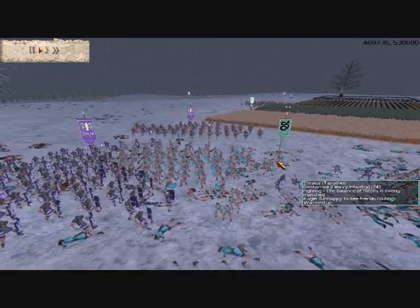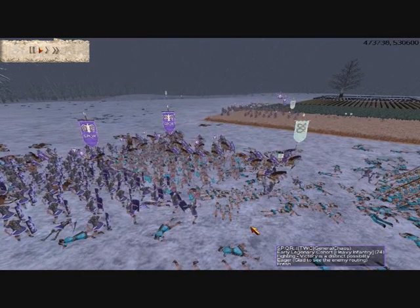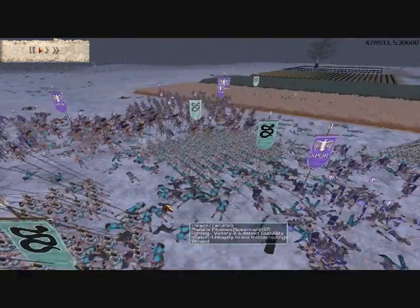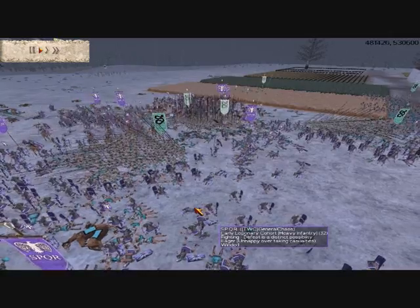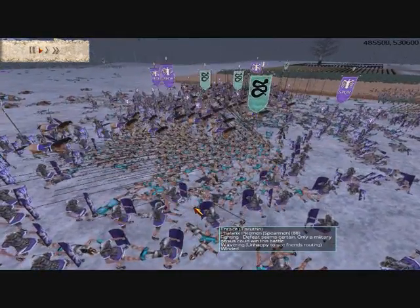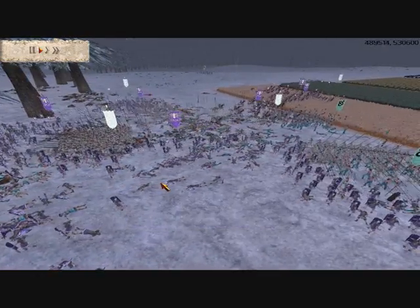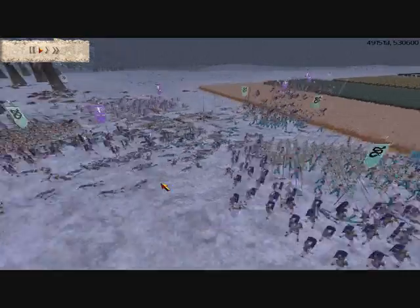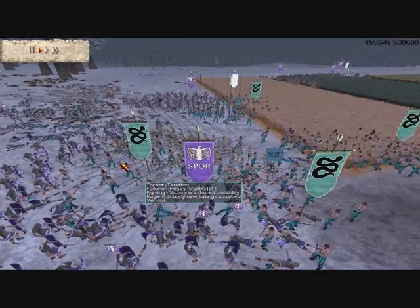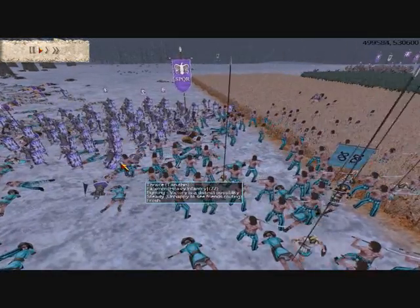With the benefit of hindsight, it seems that Thrace might have done better to take the risk by making a full-scale flanking move with all of the Bastarnae and Volksmen on one wing — perhaps the left, nearest the villa — hoping to achieve a local victory, so that forces could then be transferred to where they were needed next, even if it meant losing units over on the right. All is not yet lost for Turuthin's forces, however. He still has plenty of loyal standing units — Volksmen, pikemen — all ready to give up their lives for the glory of Thrace.